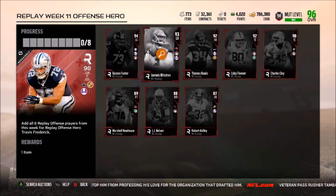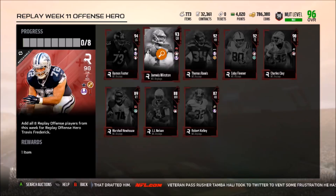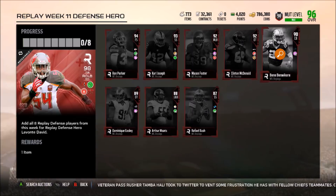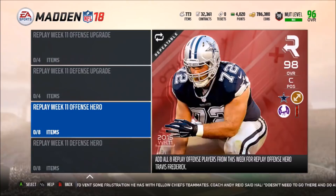In the actual set you can see we have Robert Kelly, JJ Nelson, Marshall Newhouse, Charles Clay, Kobe Fleener, Thomas Rawls — definitely excited to see that card's stats — Jameis Winston, and Armand Foster. On the defensive side we have Rafael Bush, Arthur Moats, Dominique Easley, Ben Likwari, Clinton McDonald, Mason Foster, Carl Joseph, and Ron Parker.